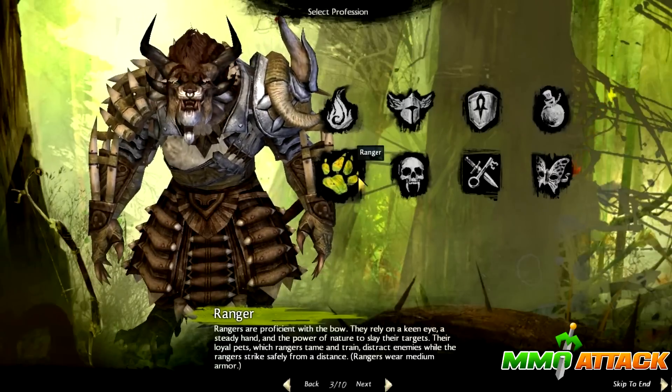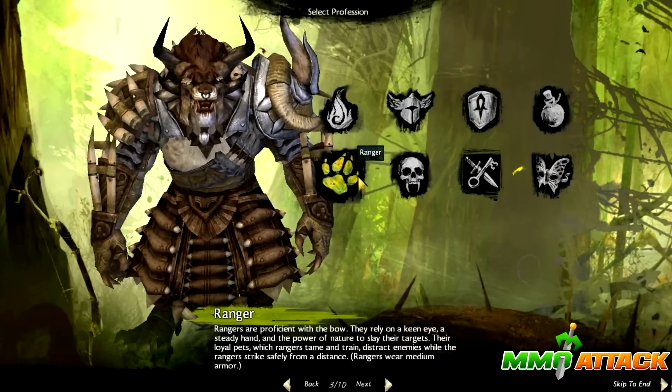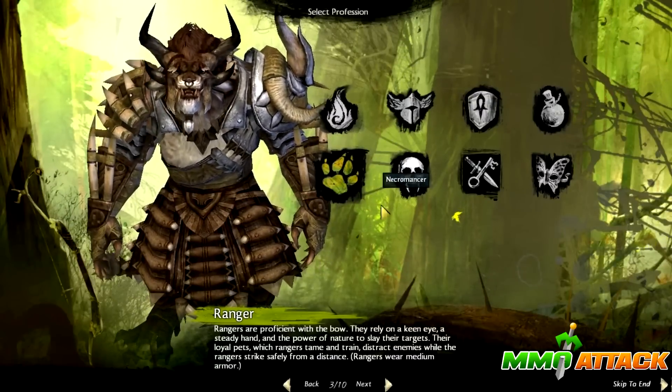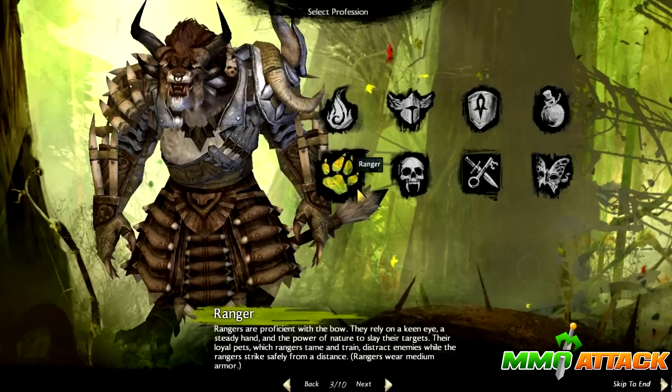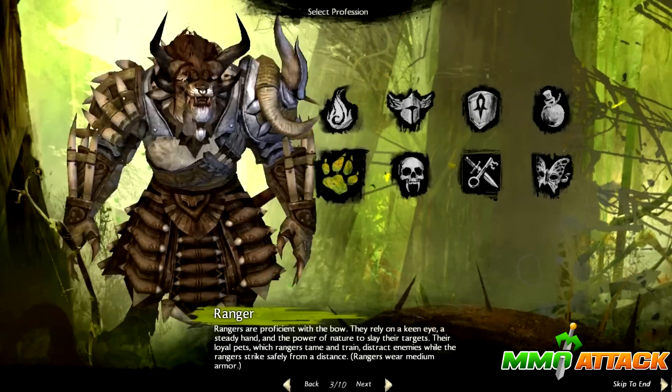Moving on, we have the Ranger. Rangers are proficient with the bow. They rely on a keen eye, a steady hand and the power of nature. So they're kind of like hunters and they have pets. They're really cool looking.